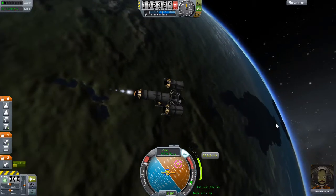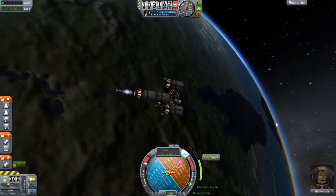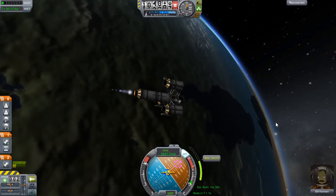Jeb is a bit of a diva - he likes to portray himself well in the public eye, whereas we all know it's Bob and Bill that see him through. So thrusting on with our LV-909, we're trying to build up enough Delta-V to sling ourselves out of Kerbin orbit and up to the moon.